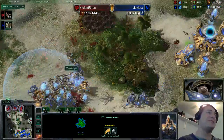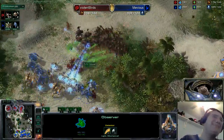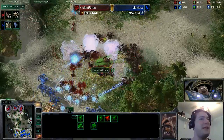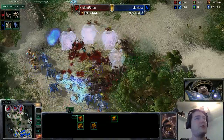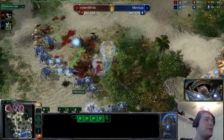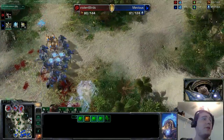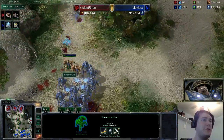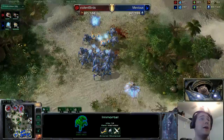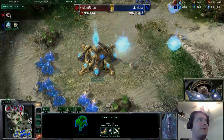Violent Birds tries for the front door but it's shut. Those zealots make their way known, and banelings fall on top of them getting chewed apart. Good force fields from Mevious this time, hemming in those roaches and allowing them to take damage. But there's a small gap on the right side and no guardian shield being used by those sentries — that extra armor could have kept one or two units alive. Those immortals definitely pay for themselves though and secure the third. Really good job holding that from Violent Birds.